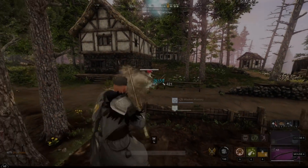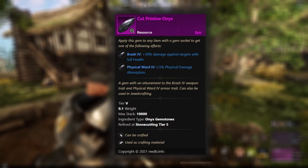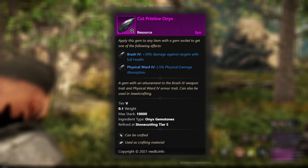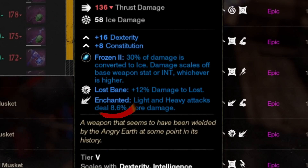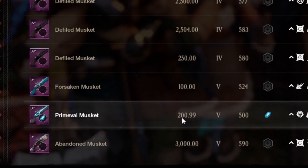If you are struggling to one-shot the mobs and you want to be a bit more efficient, I recommend putting an Onyx gem on your musket so you deal more damage when your target is at full health. If you still can't one-shot the mobs with that gem, I would look for a musket that has a Lost damage bonus — the Lost damage bonus perk is called Lost Bane. If you are on a relatively busy server, you can usually find this perk on a musket for quite cheap. It basically just gives you a damage bonus to Lost mobs.